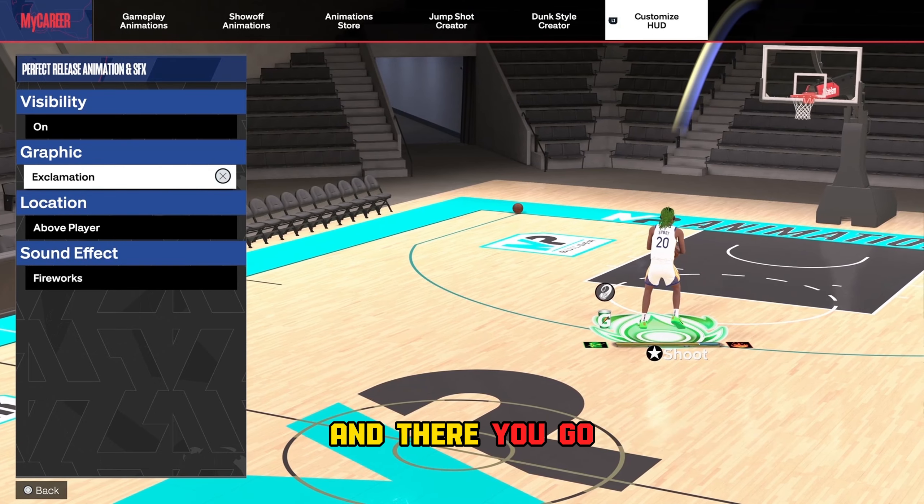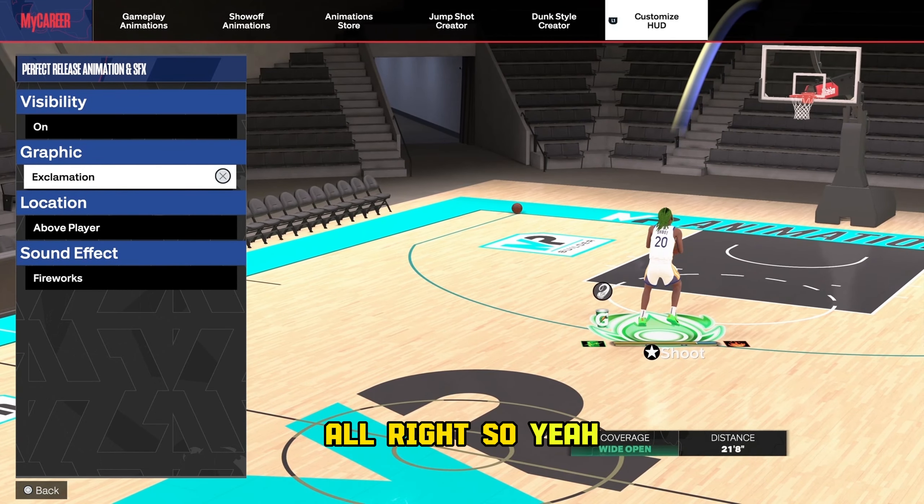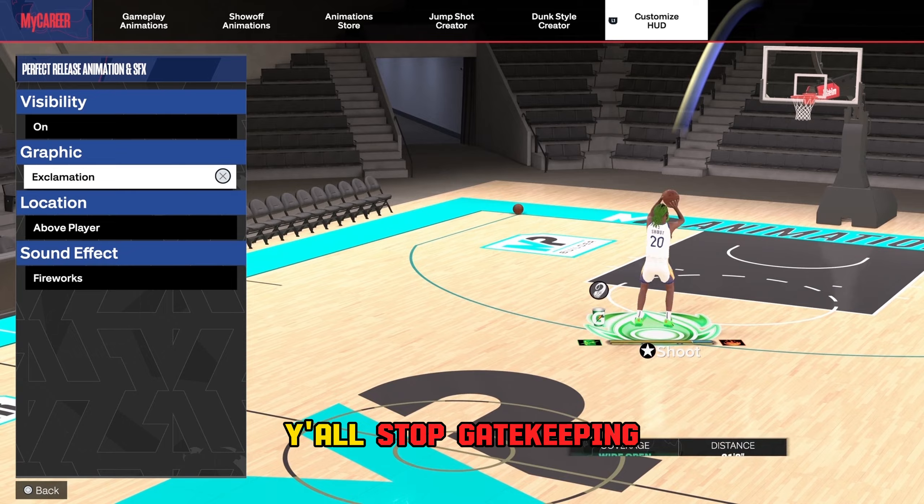And as y'all see I will have it equipped. Just click it and pick it and there you go. Hopefully this helped y'all — y'all stop gatekeeping, losers.